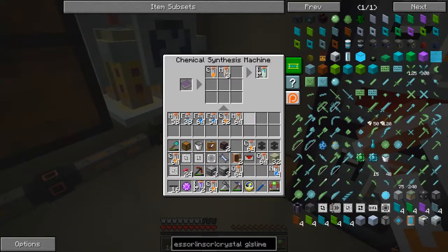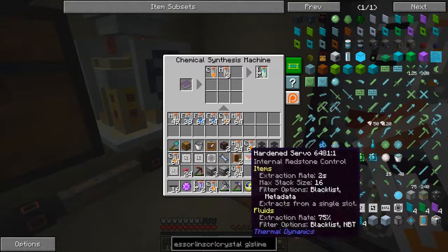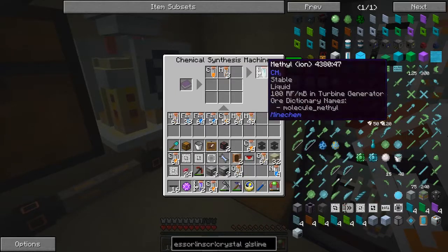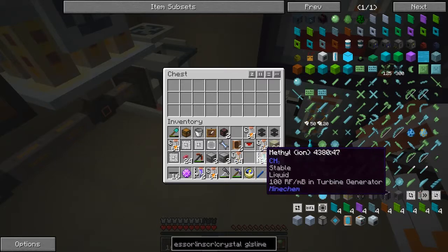Is that three stacks of hydrogen? One, two. Nope, let's get another stack if we've got one. We have — good. Three stacks of hydrogen. And let's shift that out there, so we get a stack of this methyl.